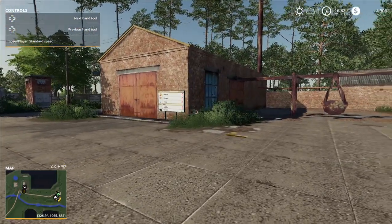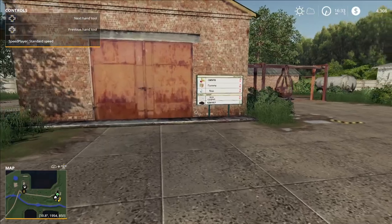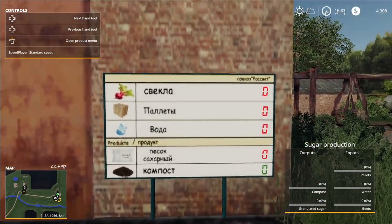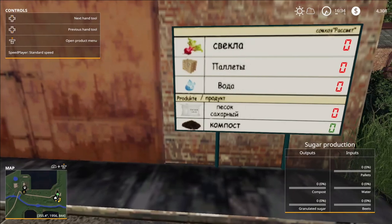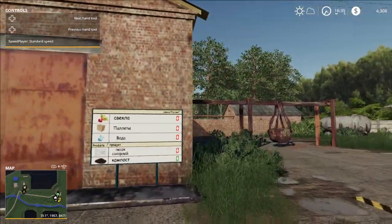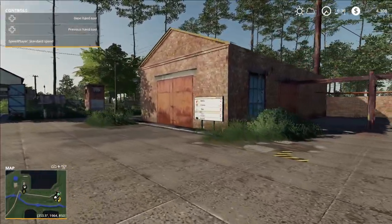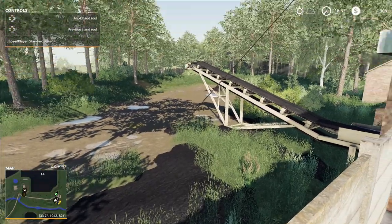PlayStation just isn't there and there isn't a lot you can do. Look at this guys — we can make sugar, at least that's what I think that means. I don't know how to read Russian, so I can see that's a beet, that's a pallet, water. Down at the bottom right you can see granularly: sugar, compost, water, beets, pallets. So beets will probably go here, water will probably go here.